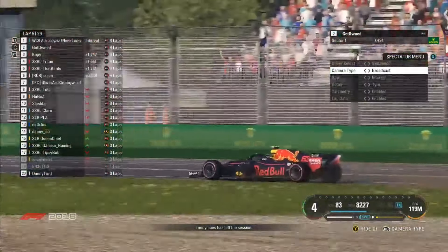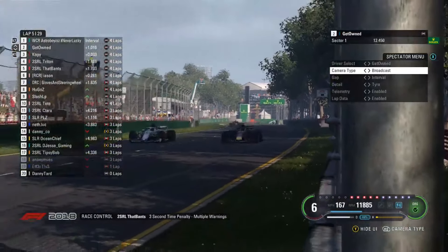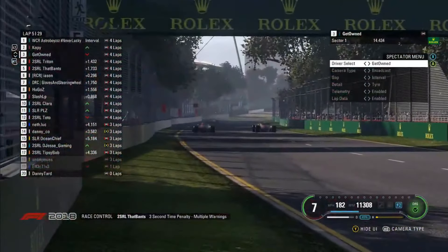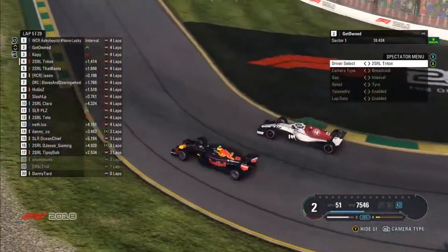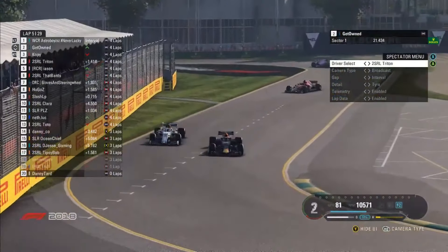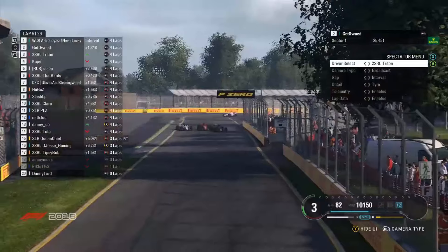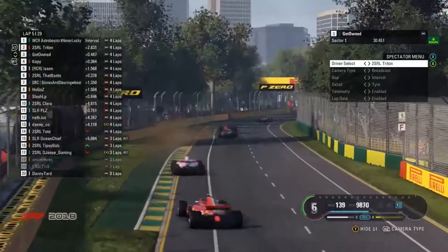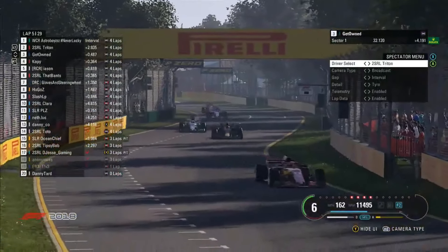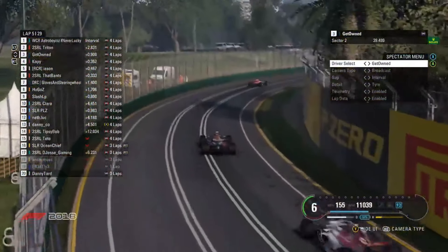Ocean Chief gets himself a penalty as they go side by side into turn one. Geto again — he's being squeezed out on the outside, a little bit of contact between the two of them. Geto looks like he'll lose second place to Copy who is just behind. Side by side into turn three, Geto just about manages to hang it around the outside and gets the inside for the left-hander — but he gets it a bit wrong. Wow, Triton goes between the two of them! Incredible — very close to being a huge accident but Triton just about gets away with it.